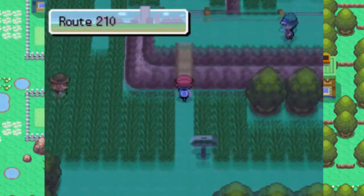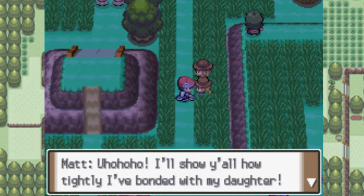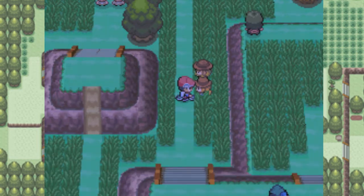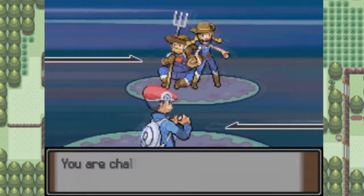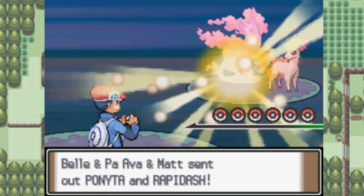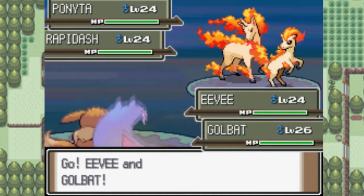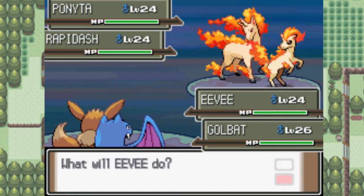Let's head out to Route 210! Wait a minute — is there any items there? No, there isn't. But there is a double battle here that we have to be a part of. Hooray! They're apparently father and daughter. They've got a Rapidash and a Ponyta. Let's just kill these things real quick.